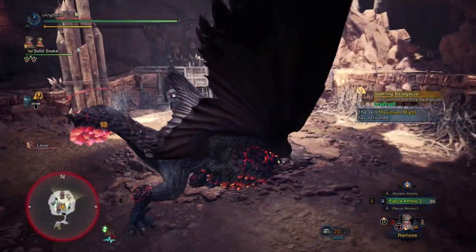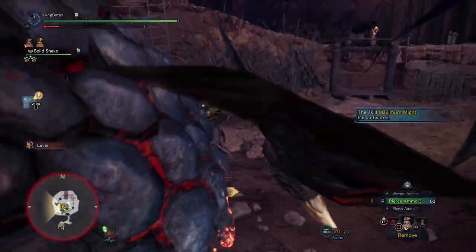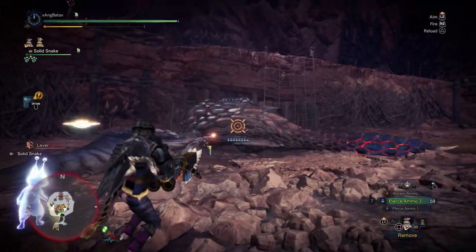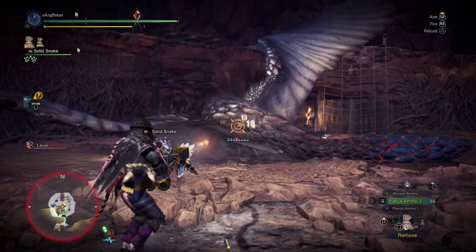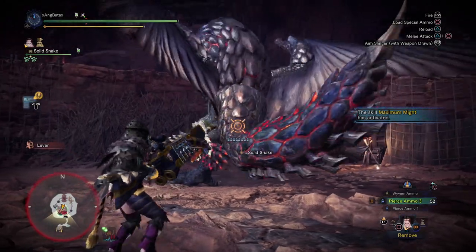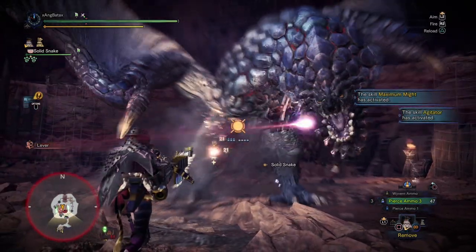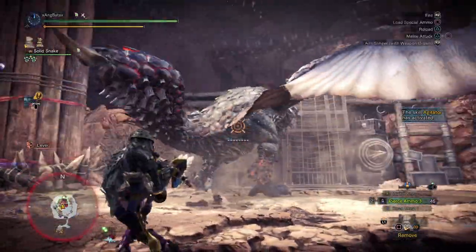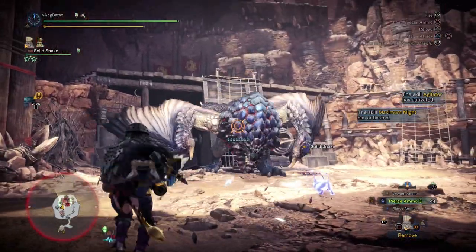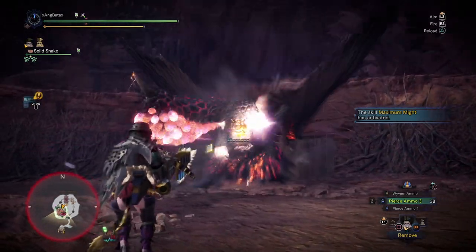You might be asking: if the Snipe Cannon wins over the Kadachi, why did you even put the Kadachi in the builds in the first place? The reason is because the Kadachi is easy to use — it doesn't have any deviation, none at all. So whenever you fire this HBG your reticle doesn't move and it feels great. You have lower damage, sure, but it feels so easy to use.